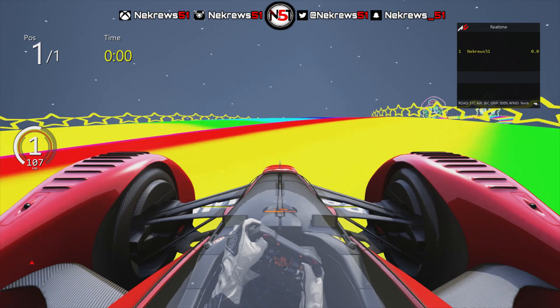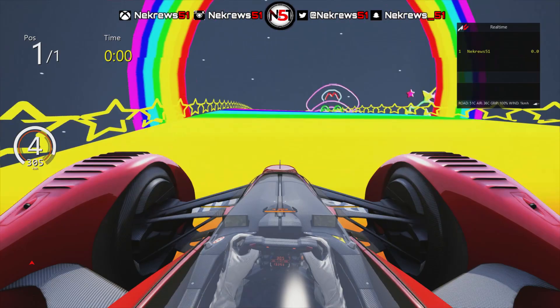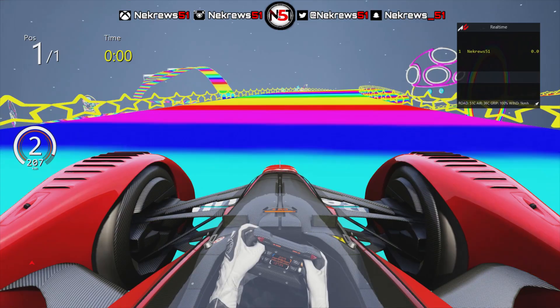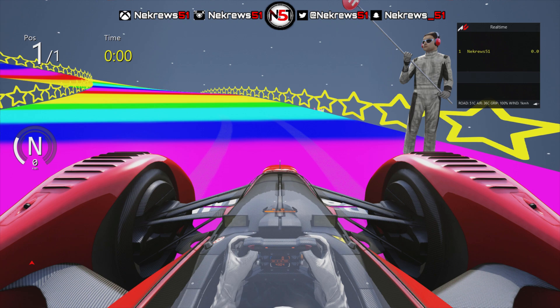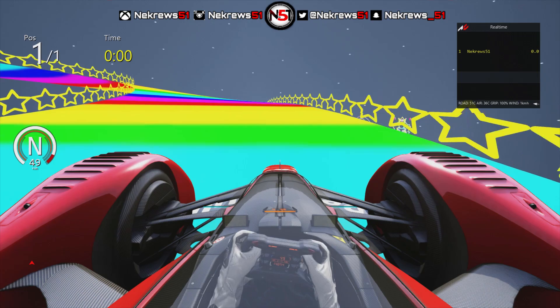This is going to be much more interesting as we head down this hill here, and already as you can see it's pretty fast. We've got Mario and all that stuff there — it's going to be quite the thing. That's what happens if you go over the edge — we just die basically.